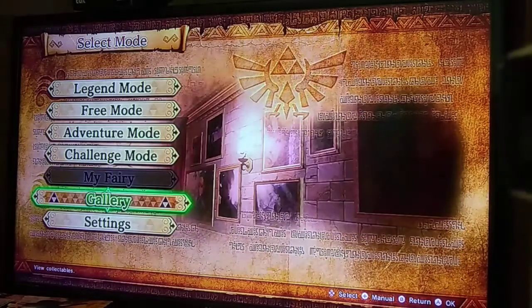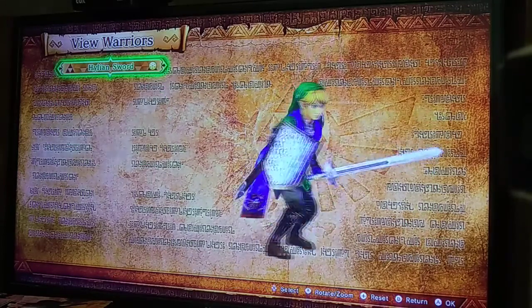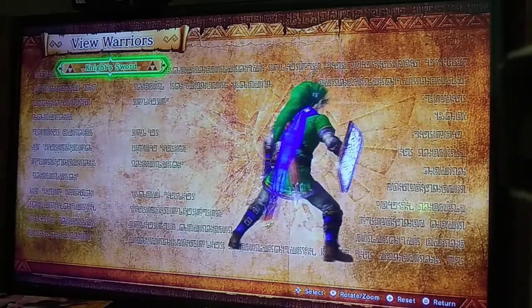My Fairy — we'll get to that; I don't even know what that is, to be honest. Gallery is where you can see cutscenes and illustrations you've gotten. You can also view warriors — here's Link with the Hylian knight's sword.